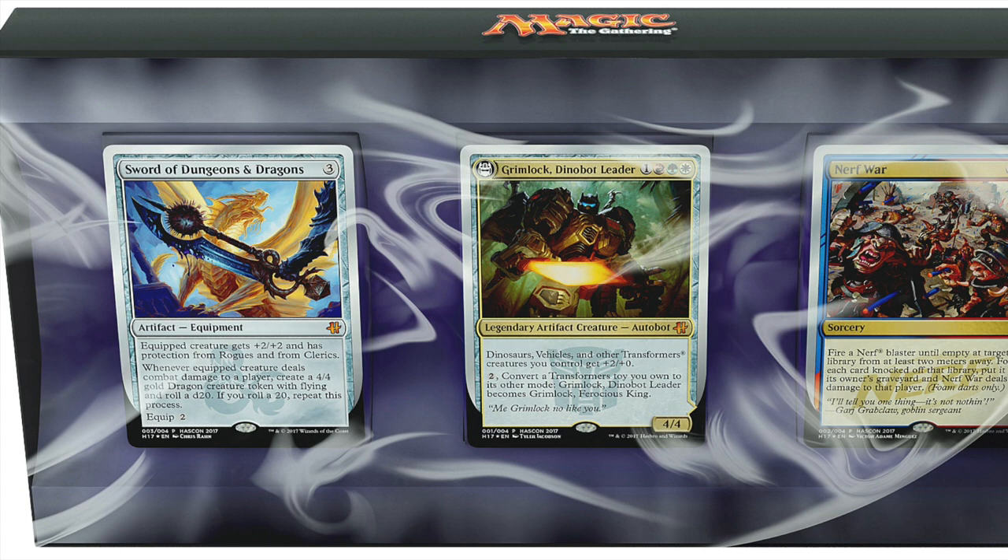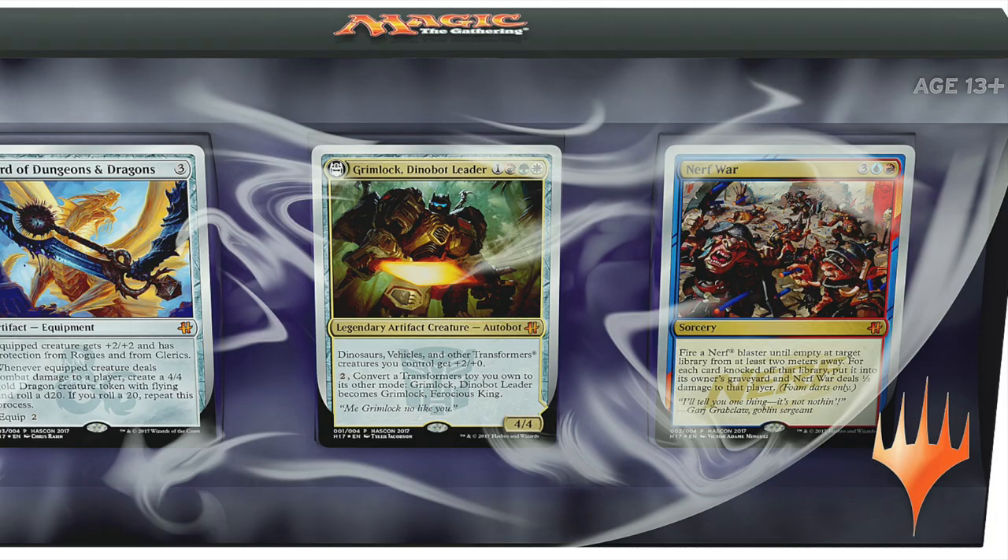Next, Grimlock from Transformers — Dinobot Leader. One, a red, a green, and a white. Legendary Artifact Creature. Dinosaurs, vehicles, and other Transformers creatures you control get plus 2 plus 0. Pay 2: Convert a Transformer toy you own to its other mode. Grimlock Dinobot Leader becomes Grimlock Ferocious King, which will be very interesting as we will see the flip soon enough.